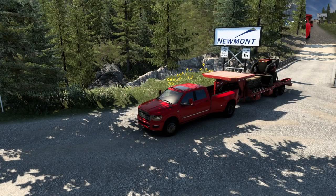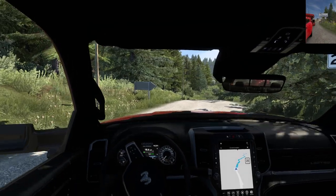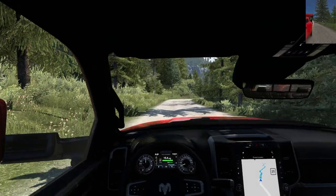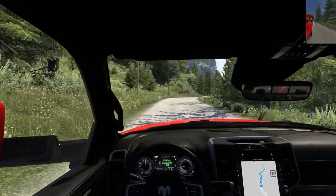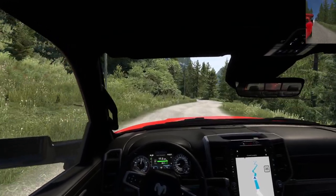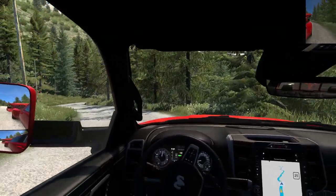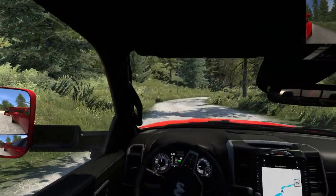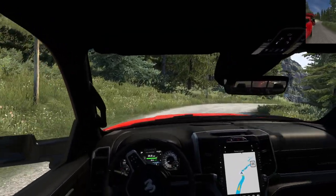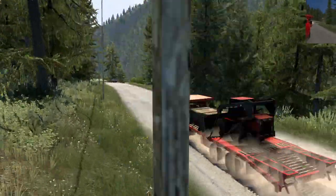Okay, proceeding to the highlighted route — let's drive this bad boy. I want to see how fast she can go on the freeway. The force feedback on this road is pretty good. There is an engine brake, just like the ramps have it — I'm not sure if it sounds different from outside, but you can hear it a little bit.